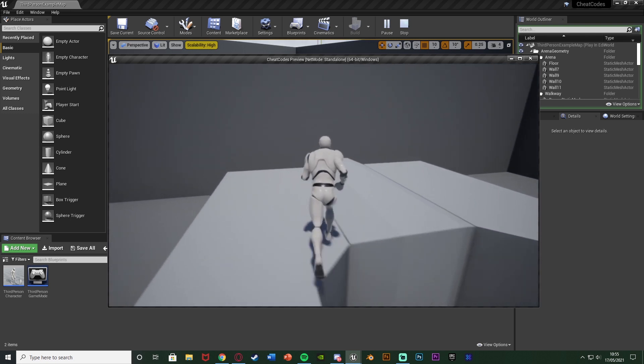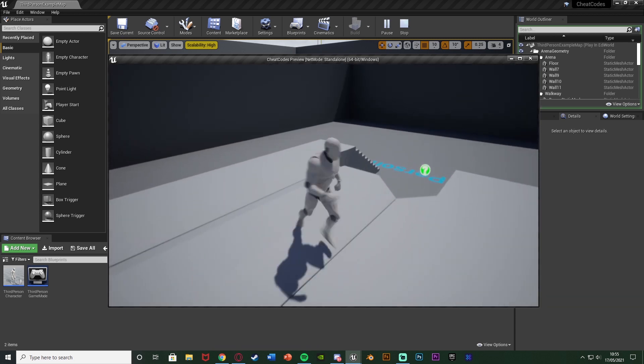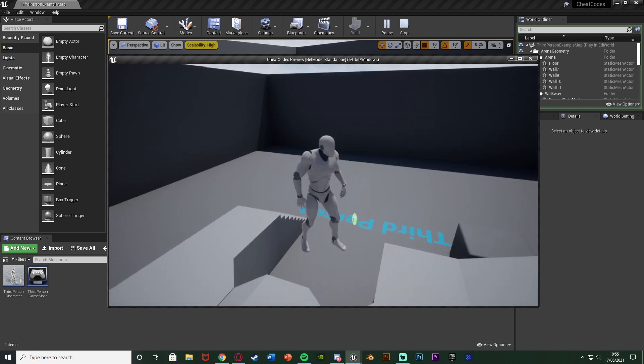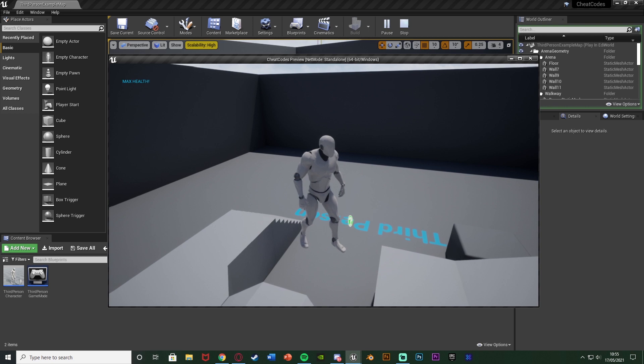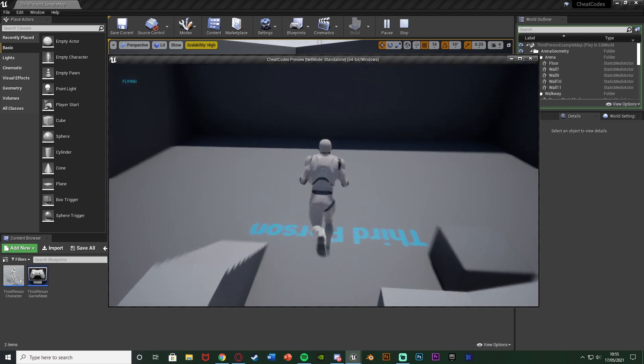So this is what we're going to be creating today. I've just got two different examples, however it's incredibly easy to add your own cheat codes. I've got two different ones so I can show you how to add different ones. So again, up, down, left, right; and 1, 2, 3, 4. I'll be showing you how to do these today, so without further ado let me delete this code and show you how I've done it.